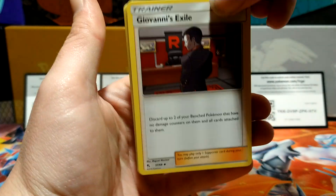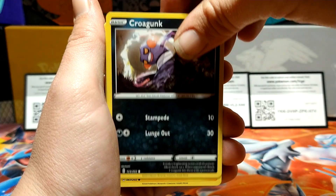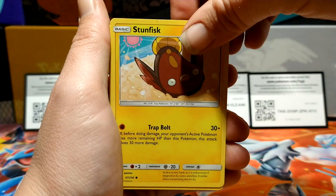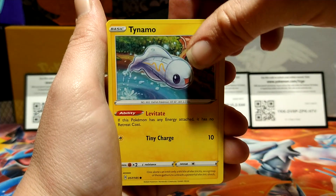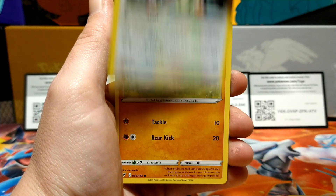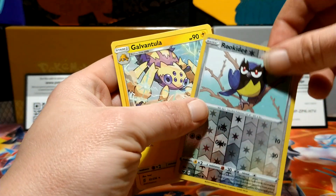We've got a Giovanni's Exile, Murkrow, Sinistea, Scorbunny, Croagunk, Chinchou, an Onix, Stunfisk, Swadloon, Poliwhirl, Tynamo, a Meowth — I think we've got one of those in the first pack — Rockruff, a Reverse Rookidee, and Non-Holographic Galvantula.